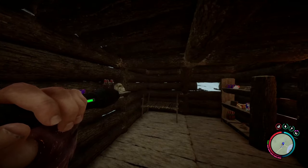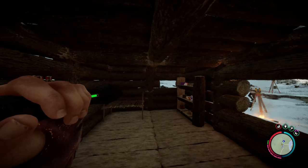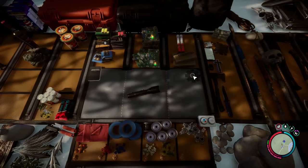The flashlight has a small indicator for the battery on the side of it. When the battery gets low, your flashlight will begin to lose brightness, so your character will change out some batteries. You can also combine batteries with your flashlight to swap them out.